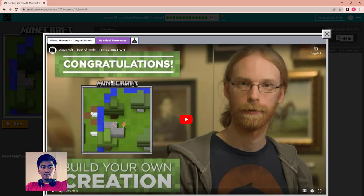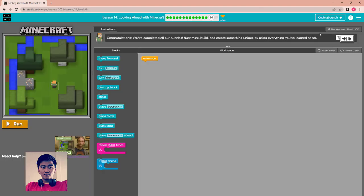This is the final puzzle: Congratulations — Build Your Own Creation. You have completed all the previous puzzles. Now build and create something unique using everything you have learned so far. I will make another video to build something for this puzzle. See you in the next video.